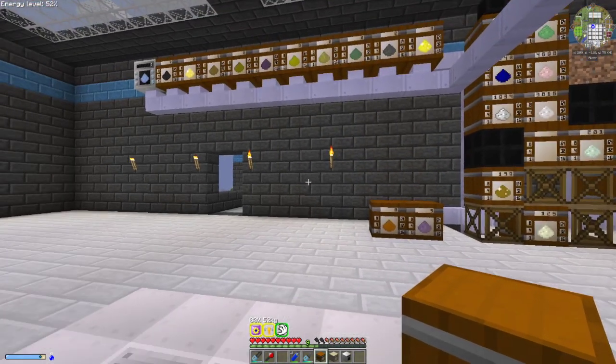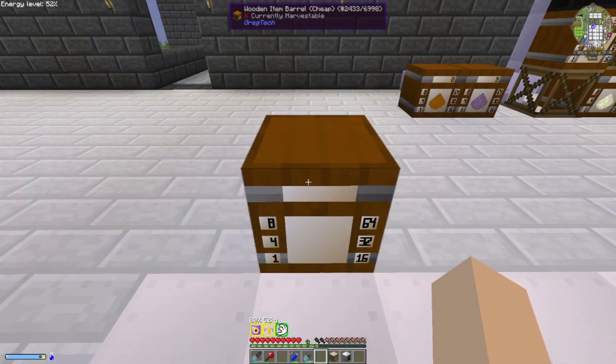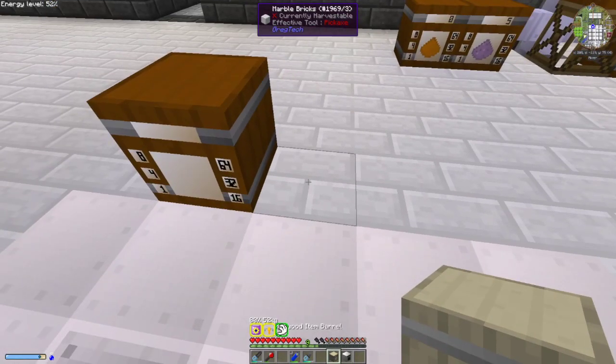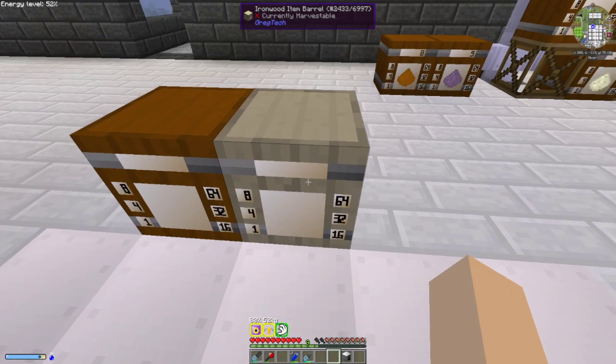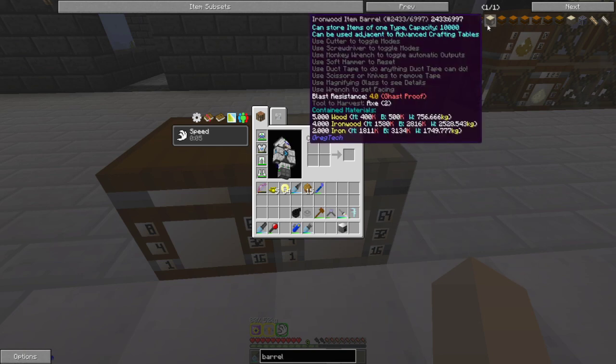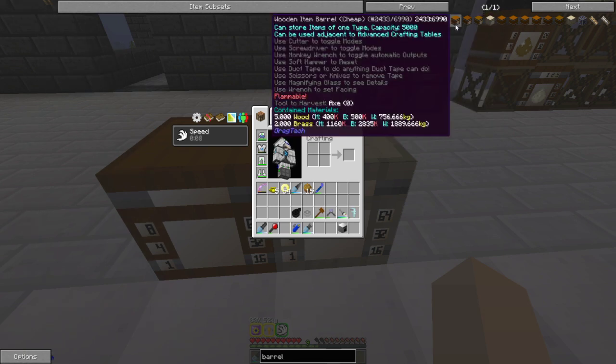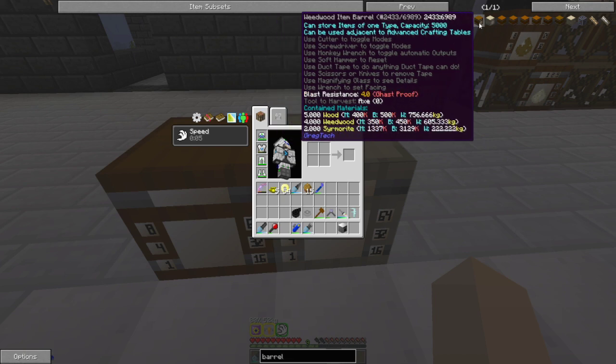The basic item barrels: you have the cheap item barrel which can hold 5,000. Then you have the ironwood version, which will not catch on fire. If you have IC2 where you can breed crops from GT, you can get ironwood from that, or if you have the Twilight Forest you can get the materials from there. This is the exact same as the normal wooden item barrel which holds 10,000.